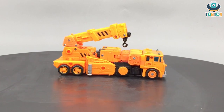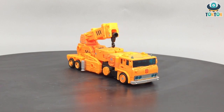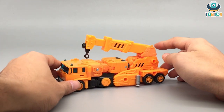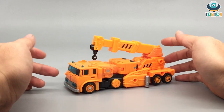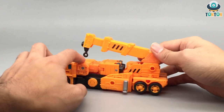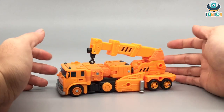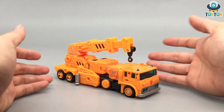First, here we have Grapple in his vehicle mode, and this is the exact same kind of vehicle as Inferno. This is somewhat of a construction vehicle — you can see there's a crane on top and the whole thing is orange, which makes sense. Unfortunately, in this vehicle mode you can still see a lot of the robot mode parts lying around, like the two arms and the head as well.